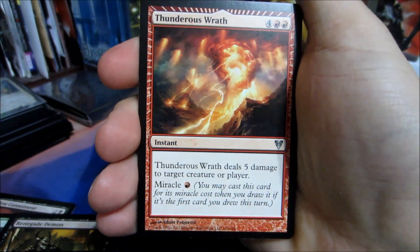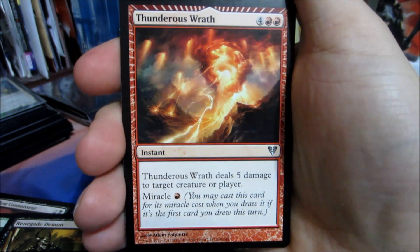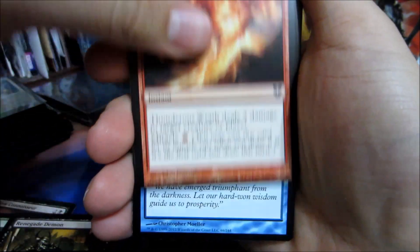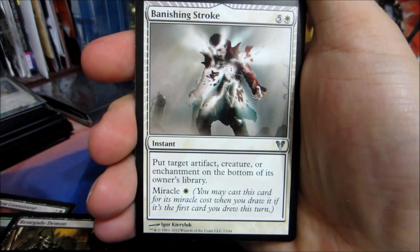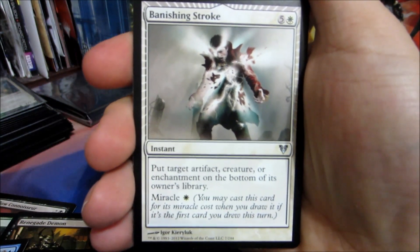And according to my calculation, it'll be a foil pack. Thunderous Wrath — great card — is our first uncommon. Mass Appeal is the second. Banishing Stroke — another good one — is the third.